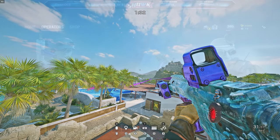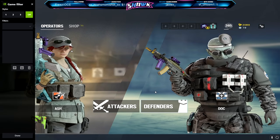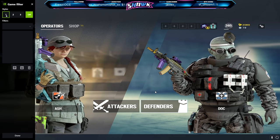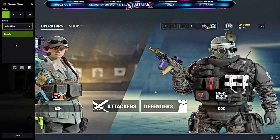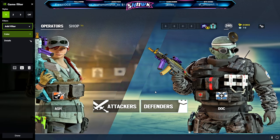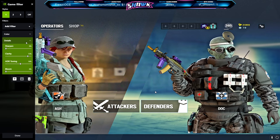The first thing we're going to do is go in-game and hit Alt and Z on your keyboard. This is going to open up the ShadowPlay menu. From there, go ahead and click on the game filter button on the top left-hand side. Then go ahead and select style one, and after that we're going to add some filters. The first filter is called Details, so scroll through the list until you find it. After that, add a second filter called Color. If you look at the right-hand side of each filter, you'll see an arrow for the drop-down menu, which will allow you to customize each filter exactly how you want it to look.